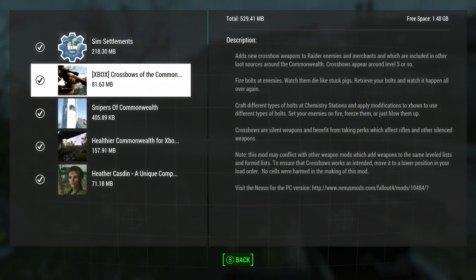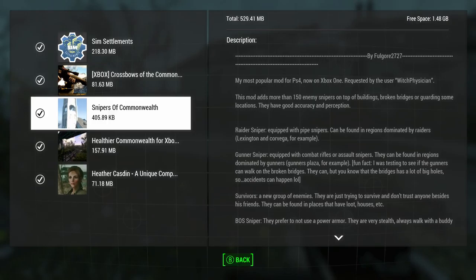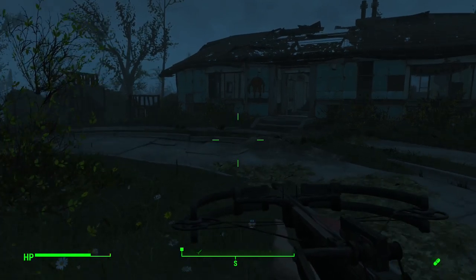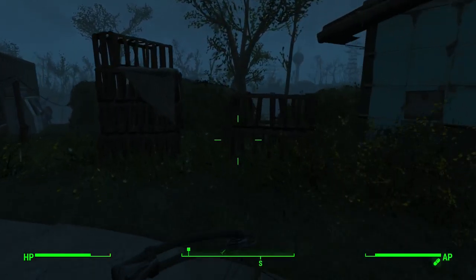Pretty much I'm gonna get the companion here in the commonwealth, then I can walk around and we can look at how the environments are. For snipers I'll have to go somewhere where raiders would be - either downtown Boston or Lexington where they recommend. Sim Settlements is more of a settler-based mod where they build their own stuff, so we'll have to come back later. I already have the crossbow here and you can see that environmental mod.